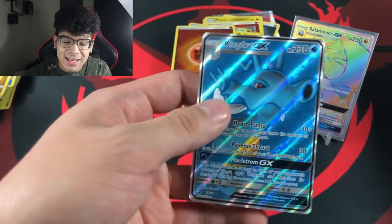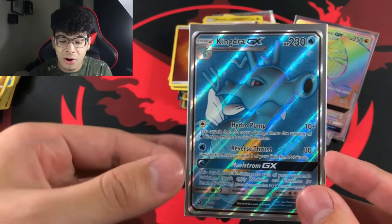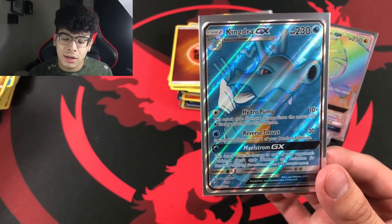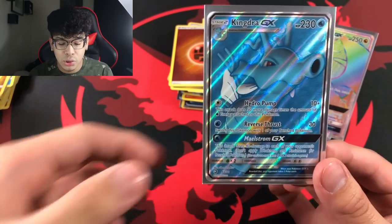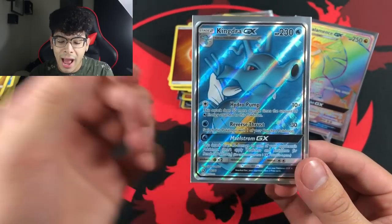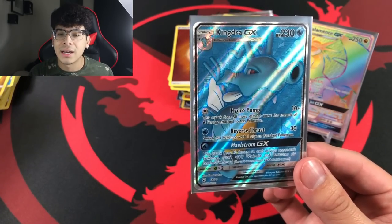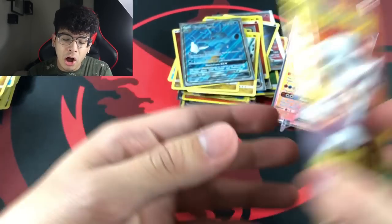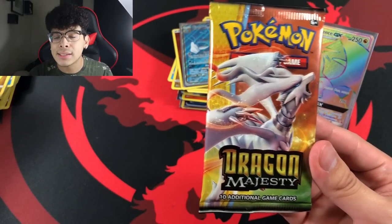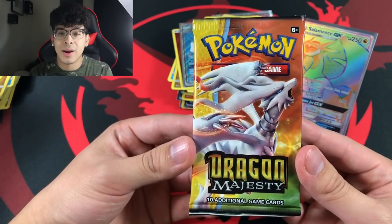Here is the second to last code as we get the Kingdra full art — let's get it! Look at how beautiful this card is. The blue color choice they chose for Kingdra to match the scales just looks absolutely crazy. Very nice artwork, and I love that the attacks from Kingdra only need one energy. Let's put down the king of all dragons. It all comes down to this last pack right here — we are about to see if there is a golden ultra Necrozma in this Reshiram pack.